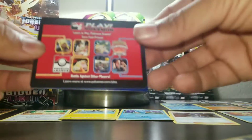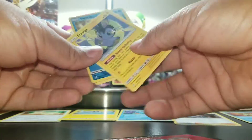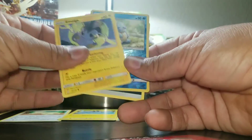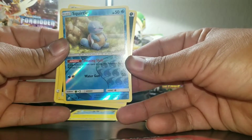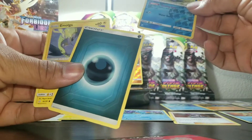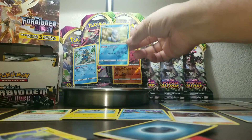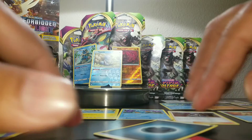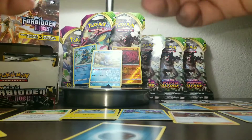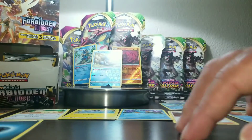There's a holo in here — we got a holo Squirtle! Dude, we got a freaking holo Squirtle from a Family Dollar! This is my new favorite card. The holographic Squirtle is so cool — I love it. We also got a type of energy card. Let's keep these all together.